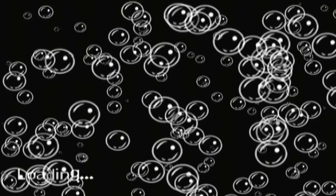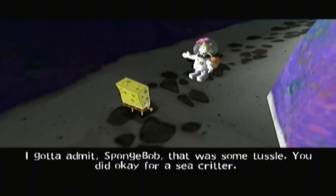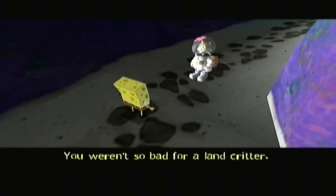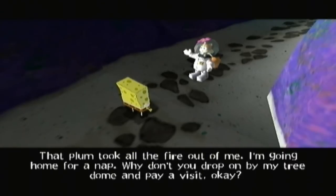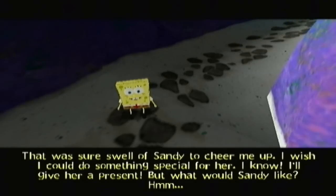The battle ends with Sandy kicking me. At least I think that's what she did. And yes, her karate skill is mighty — mighty amateur, I should say, even though we beat Sandy. Okay, that was some tussle. Sandy says Spongebob did okay for a sea critter, and Spongebob replies she wasn't so bad for a land critter. Sandy says that plum took all the fire out of her and she's going home for a nap — why don't you drop by the tree dome and pay a visit?